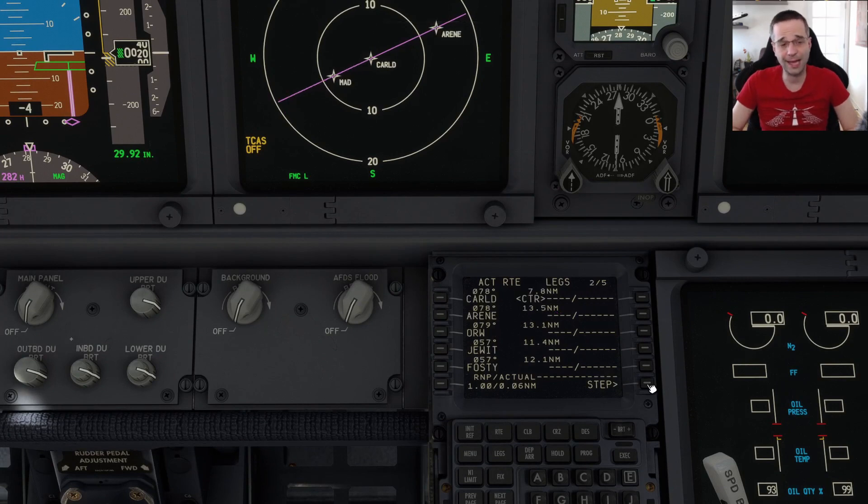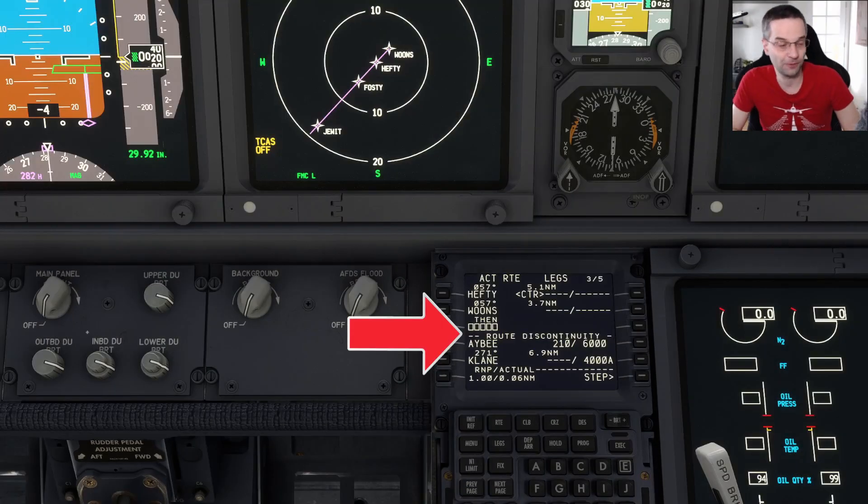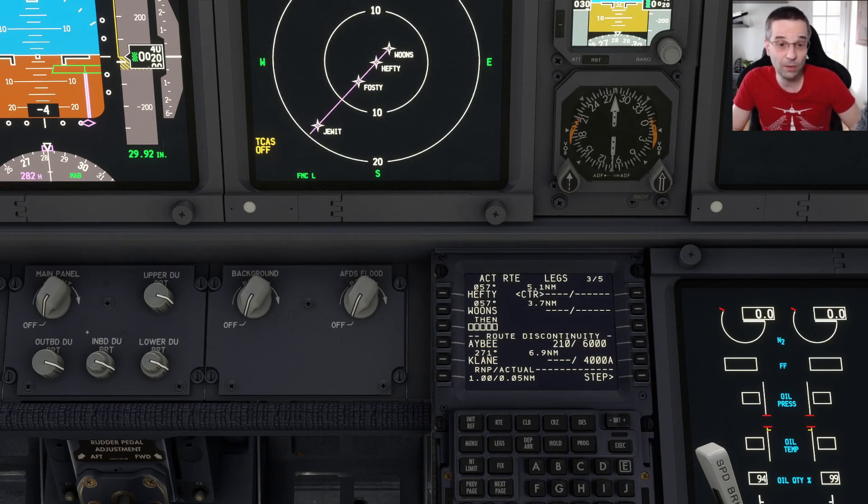Stepping further through the flight plan, it looks pretty good until I run into the route discontinuity between WOONS and AB. My first instinct was to remove it, but if you look at where it is, it's between the last waypoint of the arrival at WOONS and the first waypoint of the approach, which is the initial approach fix at AB. You're actually better off to leave it in — if you got rid of the discontinuity, you'd end up with a bypass waypoint in the FMC, meaning the airplane can't make that turn and would skip the waypoint, making the approach much shorter. By leaving it in, when we get to the end of the STAR we'll have choices on how to get to the initial approach fix, and we'll look at that once we're in the landing video.